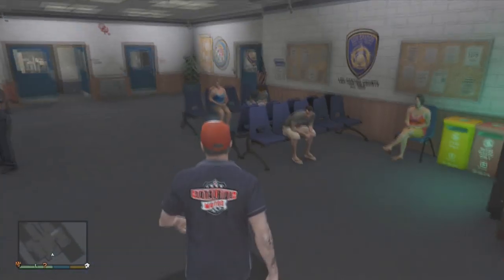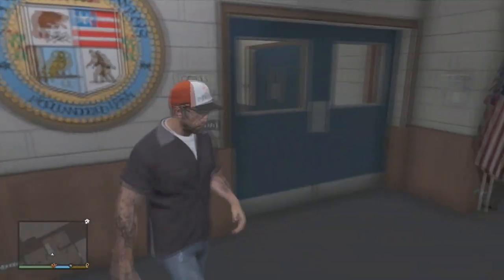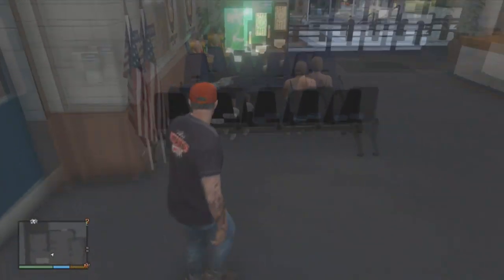You can go right inside and, as you can see, I have no armor — but right here on the floor I now have full armor. It's a $2,000 vest just laying right here on the floor for free.